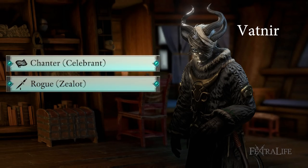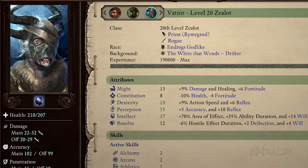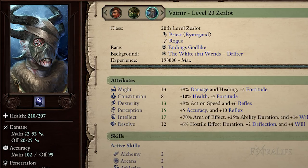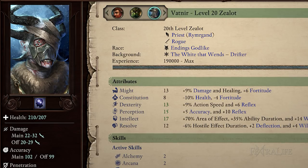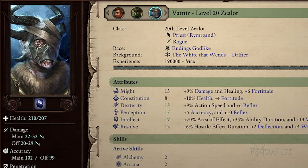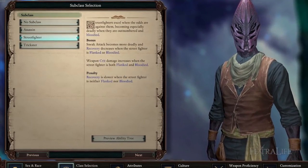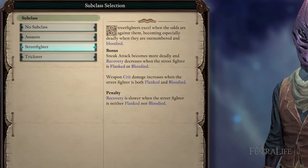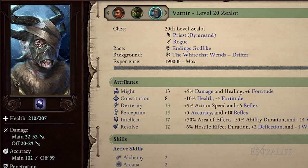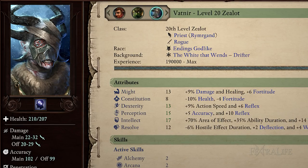Vatnir can be played as a Zealot or Celebrant. Playing either of these classes is viable and can be done in many different ways. I have chosen the Zealot for Vatnir because of all the offensive and defensive abilities at your disposal that complement him, and also the really nice attribute point spread that affects most of the abilities used in this build. It would be awesome if the Street Fighter Rogue subclass could be used, but unfortunately we are stuck with the no-subclass Rogue.